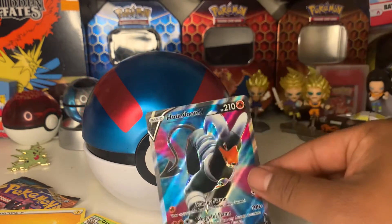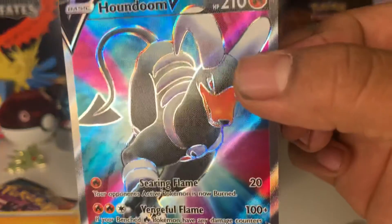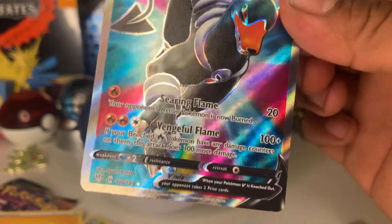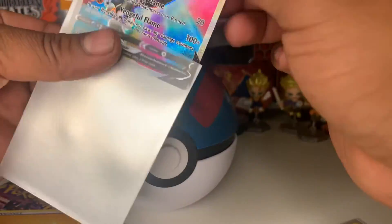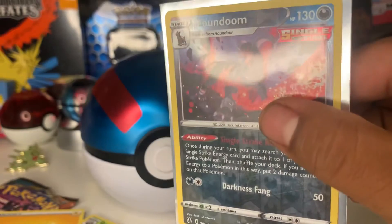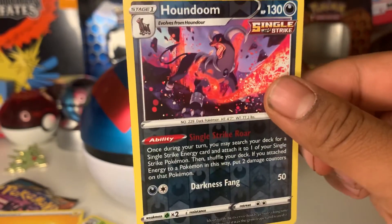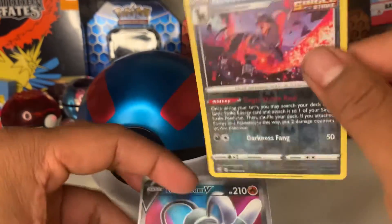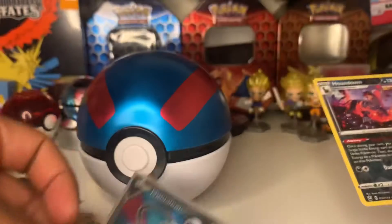The other day I opened a Battle Styles pack with my niece and I pulled a reverse holo Houndoom. I think it'll look cool next to this — let me find it. Yeah, it's a Single Strike reverse holo Houndoom I got with my niece. I'm gonna put this in a sleeve. Houndoom V — very cool card. Very happy to pull this guy. Houndoom is one of my favorite Pokémon for sure. And it was actually the first time I ever got a Houndoom in Battle Styles too.